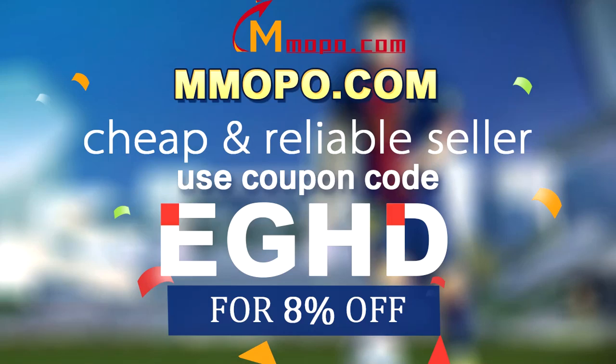If you want to buy cheap FIFA 20 Ultimate Team Coins, go and check out mmopo.com and use the discount code EGHD for 8% off your order.